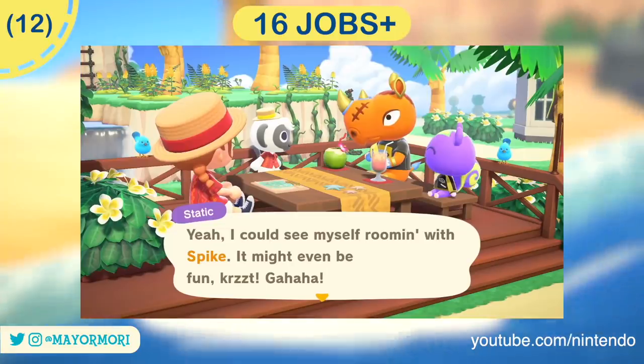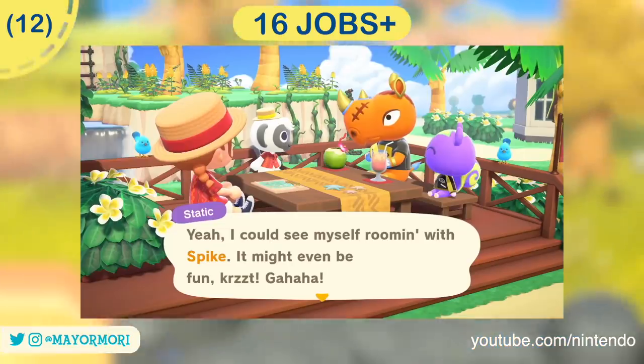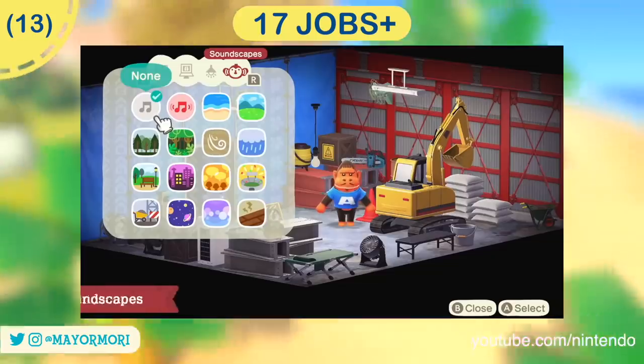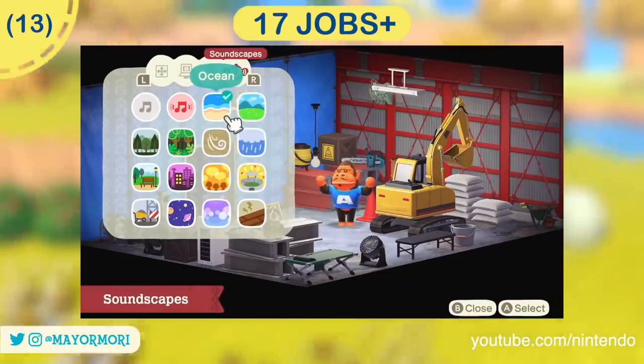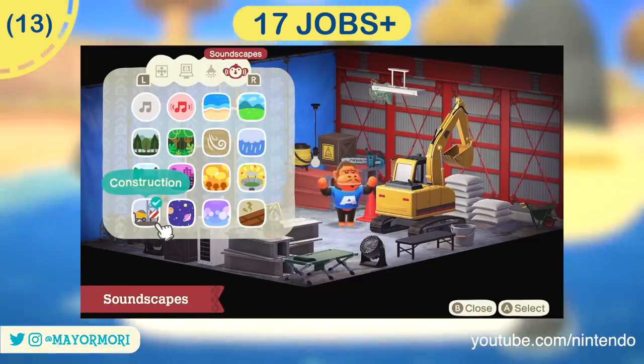After 16 jobs we can unlock roommates, which means we can finally bring villagers together in a single room and design the perfect vacation home for them. After 17 jobs the soundscapes feature is unlocked, allowing us to customize the background noise or ambience of a vacation home.